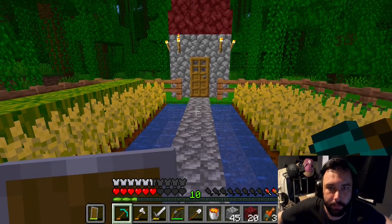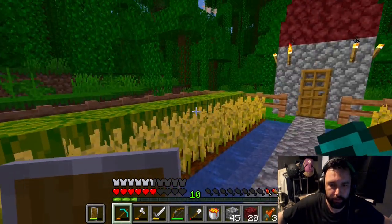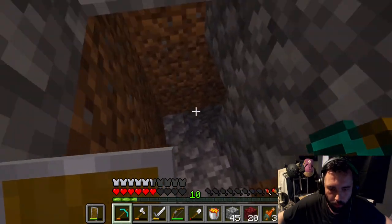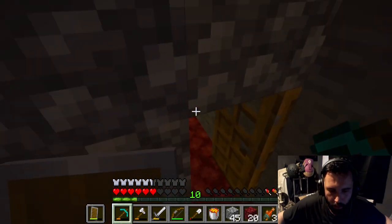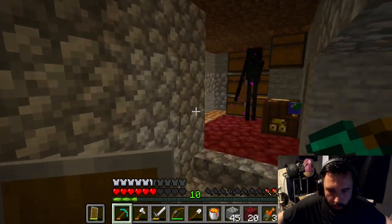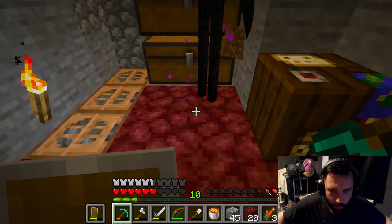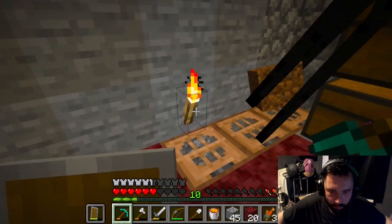Okay guys, now I wasn't planning on recording, I've just been faffing around. I'm going to be based here and there's an enderman inside of it. Now how the fuck do I stop him from spawning?